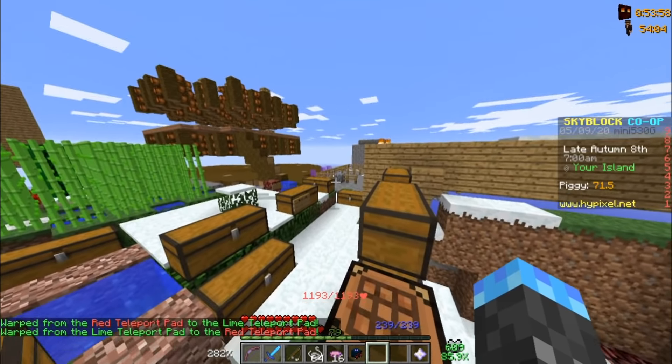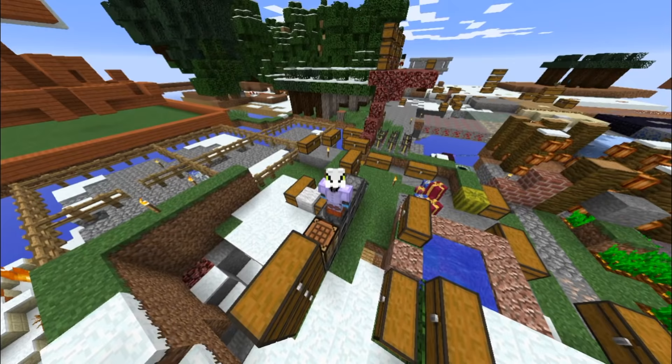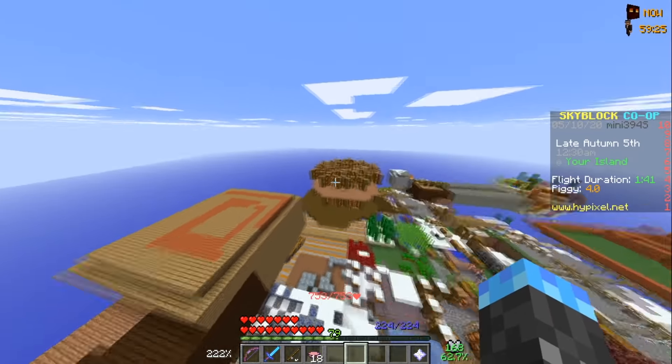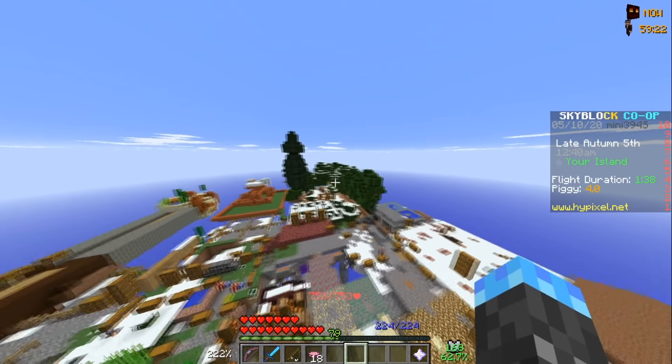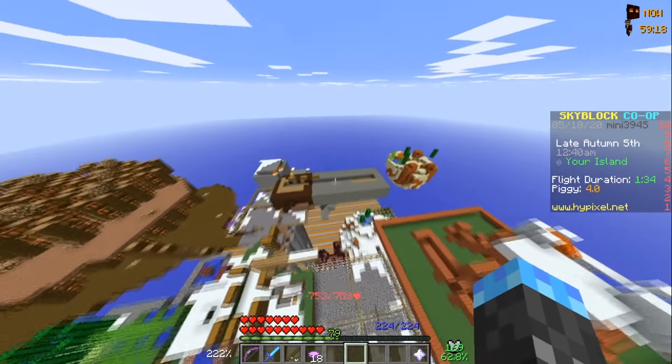My next idea was to build a giant tower to cage them up, but that went so badly I had to tear it down. You can't ask what happened. My island is really just a collection of failed experiments: two cocoa bean farms, a ghost farming box, a wood-generating line of trees, two flower farms, and now five goddamn tarantula setups.